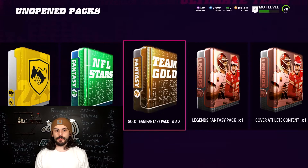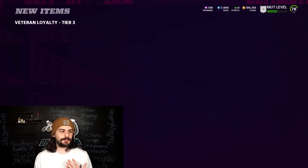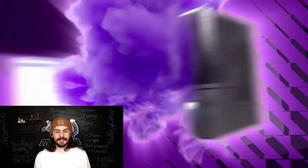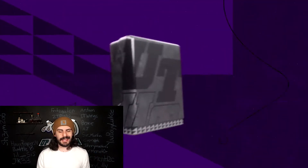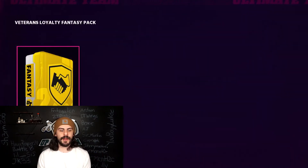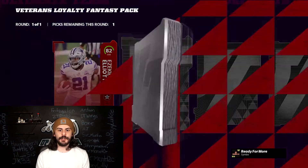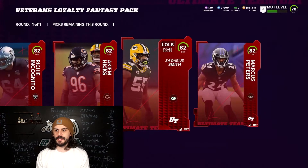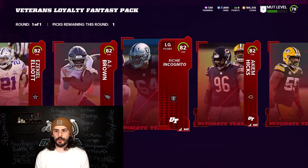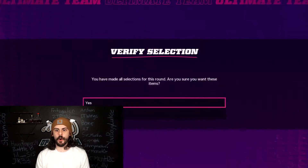Let's start with our loyalty pack — we got one of these tier three. Let's open it up and see what we can get. We got three of these packs and you can pick whoever you want. I've played the game for the past three seasons so I get three of them. You get A2Z, Brown, Incognito — just a good start. I don't really need a running back, so we'll take O-line.